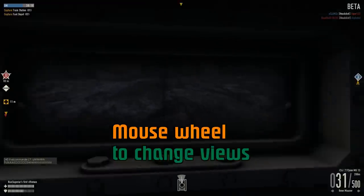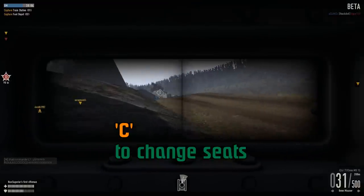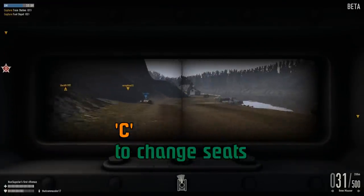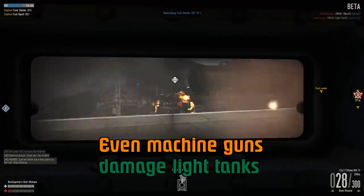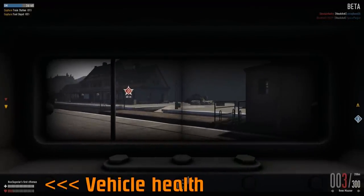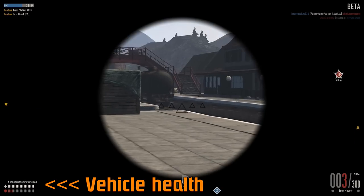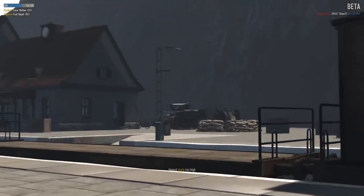You can use the mouse wheel up and down to change views and pop your head out inside a vehicle. Press C to change seats from passenger to driver. I'm in a light vehicle shooting machine guns at another light vehicle that also has machine guns — and that's enough to blow it up. Vehicle health is shown in the lower left; beware of other light vehicles and tanks because they can blow you up, especially when you've got barely any health left.